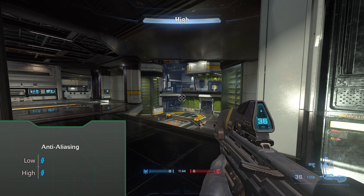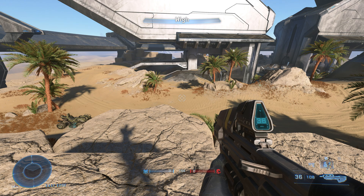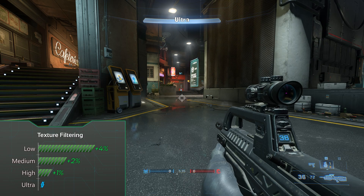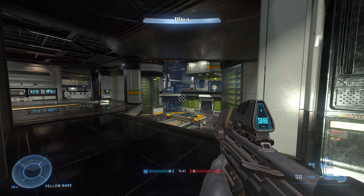I honestly can't see any difference between high and low anti-aliasing, and since there is no performance difference just leave it on low just in case you're going to get some more performance somewhere. Texture filtering can give you a decent FPS boost if you set it to low. That is my recommendation since there are barely any places where you can notice a difference, and even that's only when standing still and looking for it.